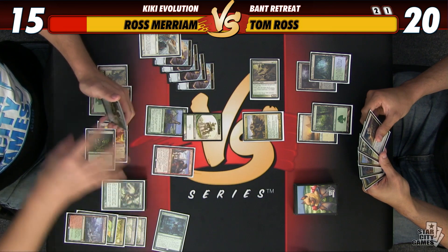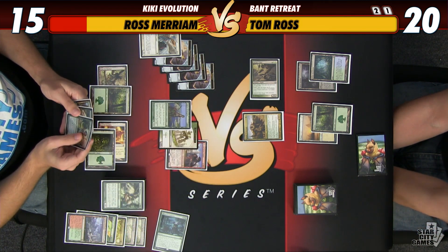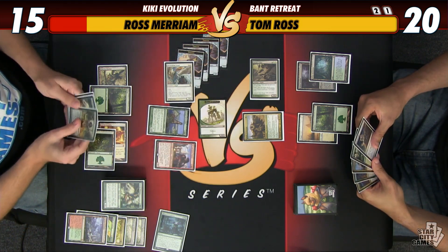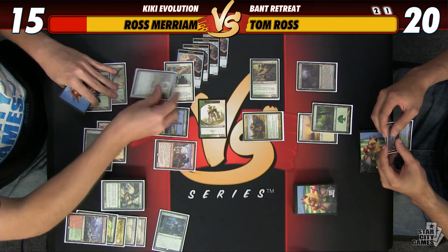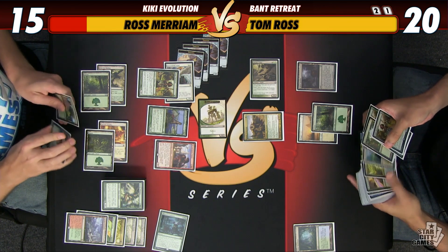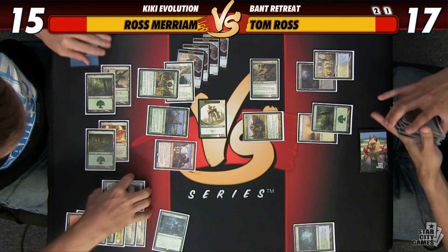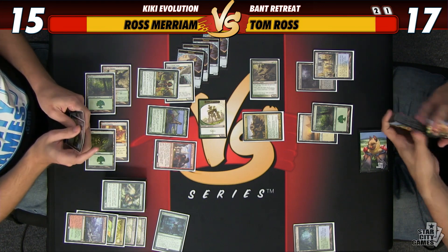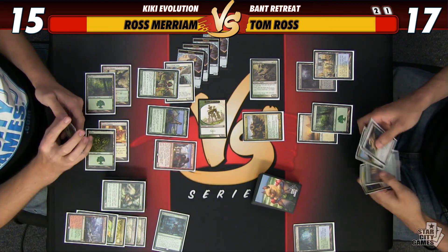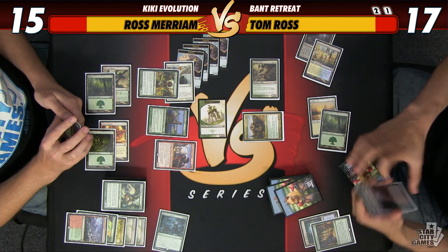My top card is Eternal Witness — that's not bad. I definitely want to try to close this game out. If I attack with the Elemental there's a good chance it just gets chumped by Tom's worst creature, whereas if it doesn't attack it can potentially hold off Tom's best — but that gets blown out if Tom has a Path to Exile. I think just containing his board while attacking in the air is best. So I'm going to attack with those six creatures. I should play this first — make it a 9/9. Going to 17. I don't need another basic Forest, I need Blue and White mana.